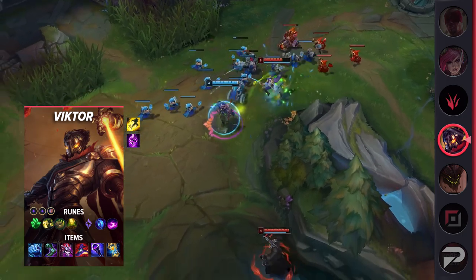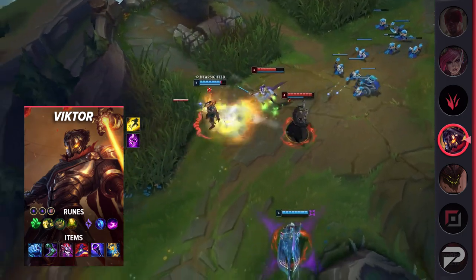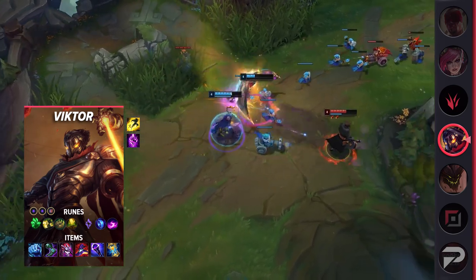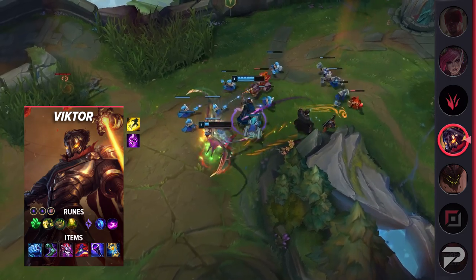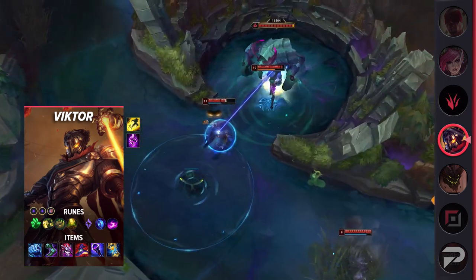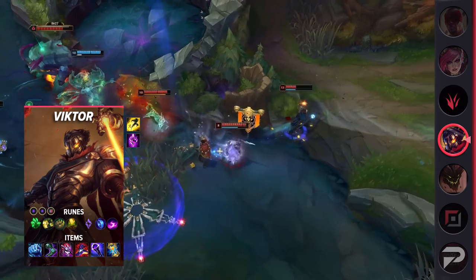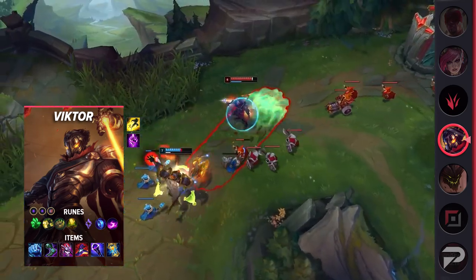For runes, take Grasp of the Undying, Demolish, Bone Plating, Revitalize, Manaflow Band, Scorch, Double Adaptive Force, and a Defensive Rune of Choice. Grasp of the Undying adds some extra sustain as well as poke damage that Viktor can use to bully out enemies. Since he's ranged, he's able to safely activate the Keystone, and then poke his enemies with the Empowered Auto for some free damage. It also gets pretty oppressive, especially when combined with his Q's shield, bonus damage, and even his E's long range. After pushing lanes in or bullying out his opponents hard enough, Viktor can take a big chunk of health out of his opponent's turret with Demolish, building an even bigger gold lead.